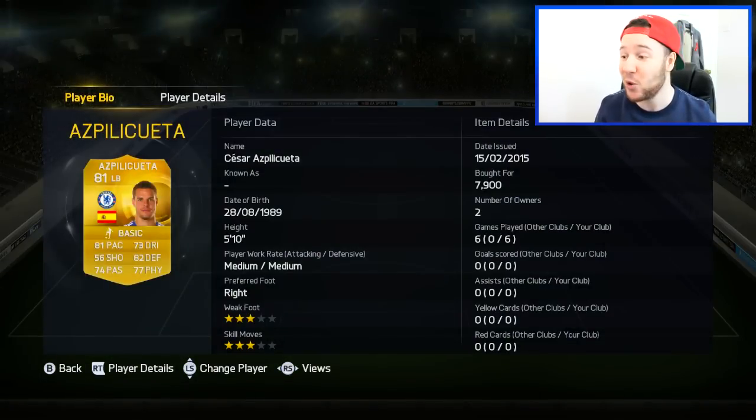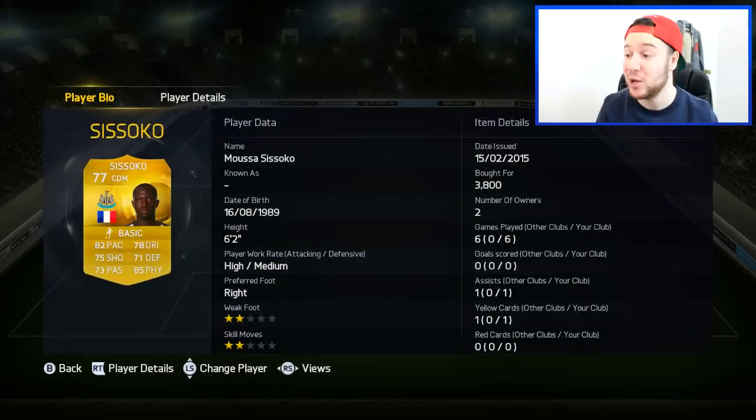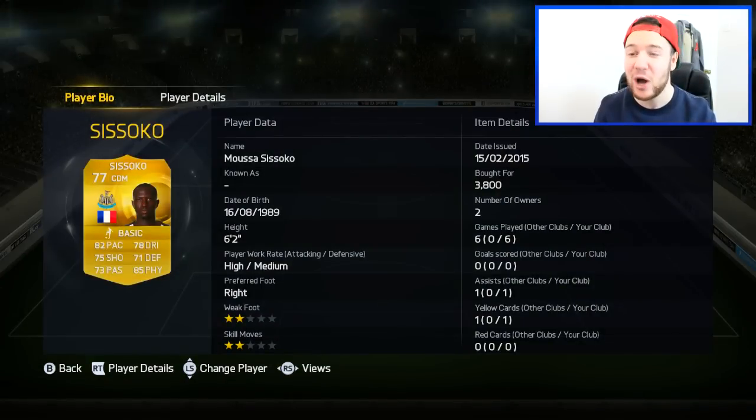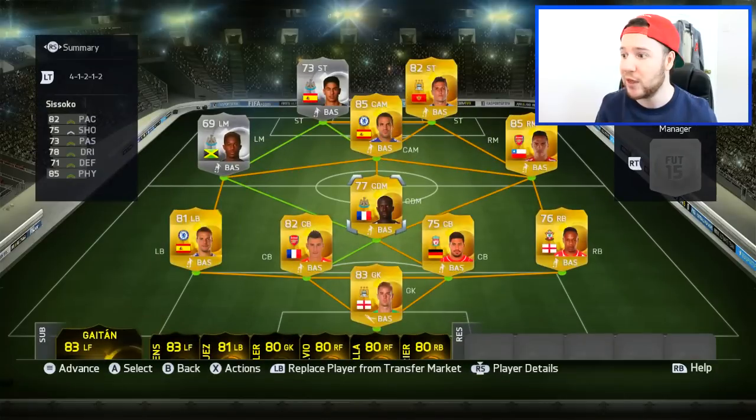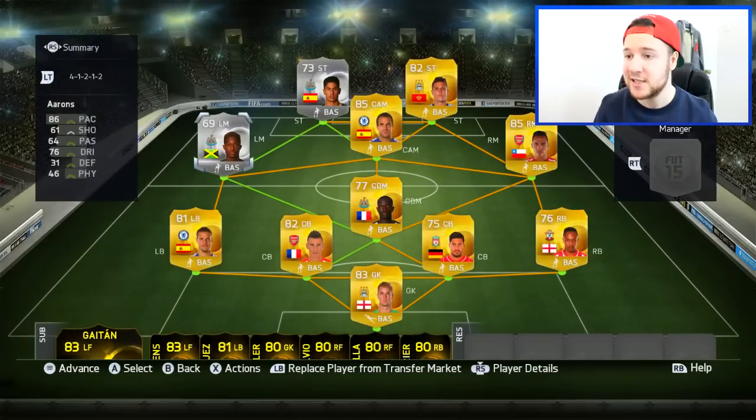We've got Azpilicueta at 7,900 coins. Then this one is seriously good — Sissoko with a position change and upgraded, absolutely perfect. He's in what I like to play as a CDM, and in our 4-1-2-1-2 he's filling that role perfectly at 3,800 coins — you can't go wrong with that, really good price. In the right mid position we've got the upgraded Alexis Sanchez at 164k — a little bit expensive but he is a good player with some nice stats.